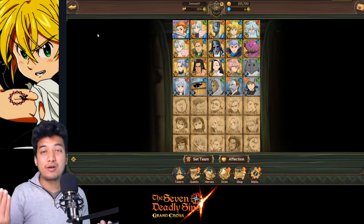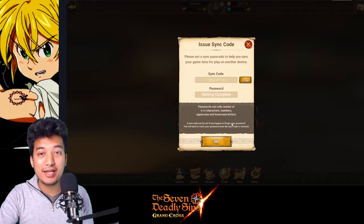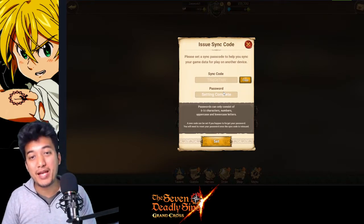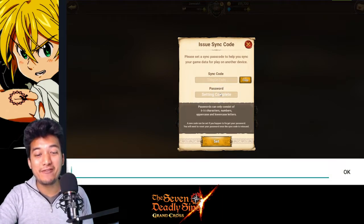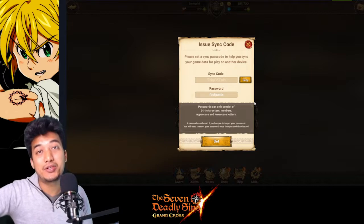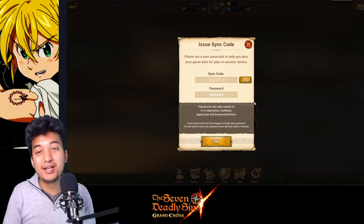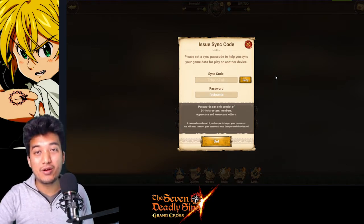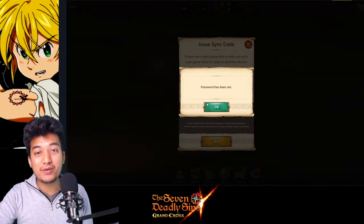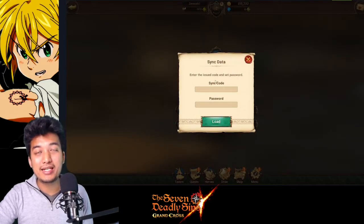This is how you effectively switch from one account to another. One more thing I need to tell you: whenever you successfully sync the data, it's going to ask you to set the password again. Meaning it won't work every time with the same password — once you use it, it's used. You have to set a new password, or else it's going to be in vain. So set it — for example 'fast pants' — and make sure the confirmation pops out, or else it might not be done. You can always go into sync data, enter the sync code and password you saved earlier, and reclaim your account.